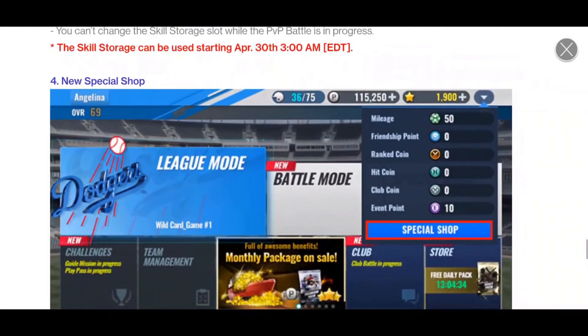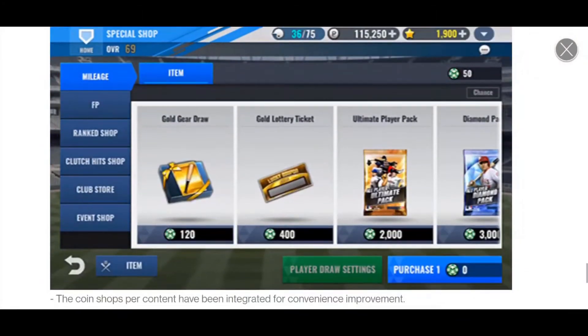And then there's a new special shop, which I really like. It just puts all your special shop currencies in one place — you can spend your mileage, your friendship points, ranked coins, clutch hits, and club all in one place. Super convenient, so I don't have to click everywhere to go to a new shop.